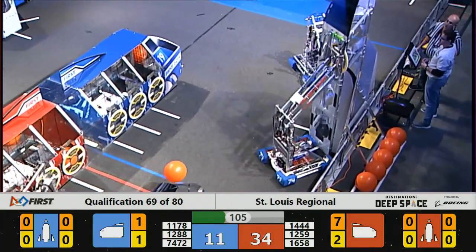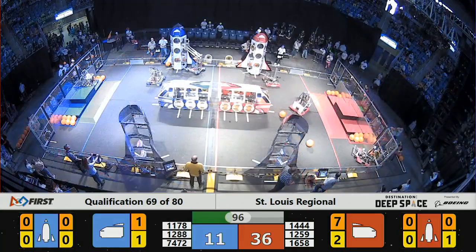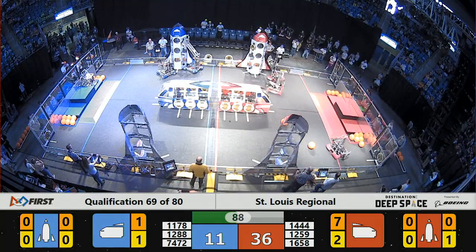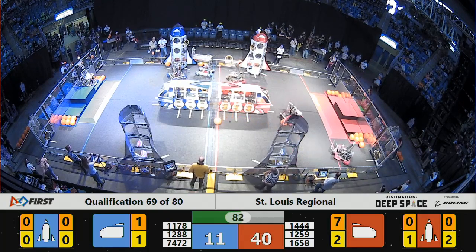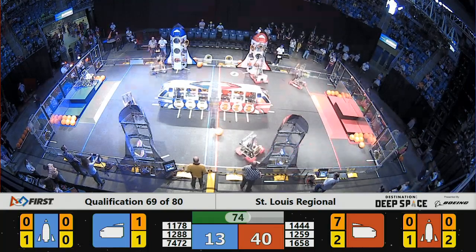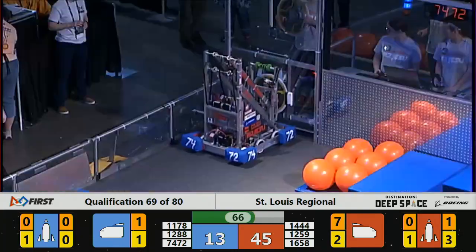R2 Yezu trying to place a hatch panel on the top of the front rocket on the Blue Alliance side. They're up in position. It's up — it falls. They're going to try again. 1288 Raven Robotics in possession, or at least wrangling with a piece of cargo on the Blue Alliance side, as R2 Yezu goes again for that hatch panel. We see our Red Alliance team, 1259 Paradigm Shift, successfully placing another hatch panel. 74-72 on the Blue Alliance. R2 Yezu headed back to the human player at the loading station to pick up another hatch panel, while Raven Robotics tries to get a hatch panel.